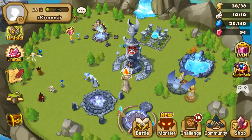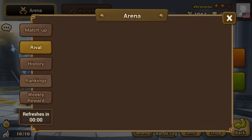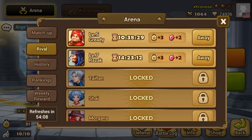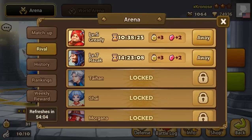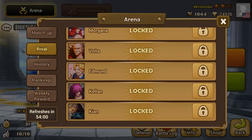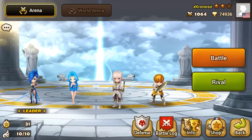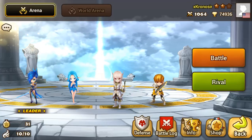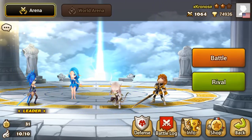You can also get crystals from arena rivals — a few rivals give two crystals per day, and some give three crystals, so that's around 21 crystals. You can also get a small amount of crystals from doing dungeons and other content, but it's not much.